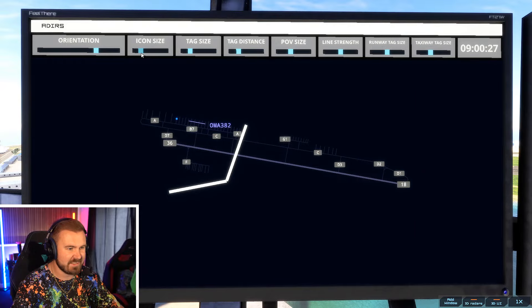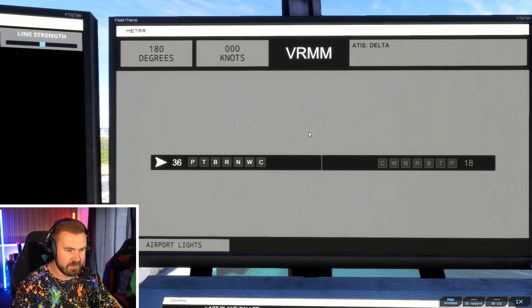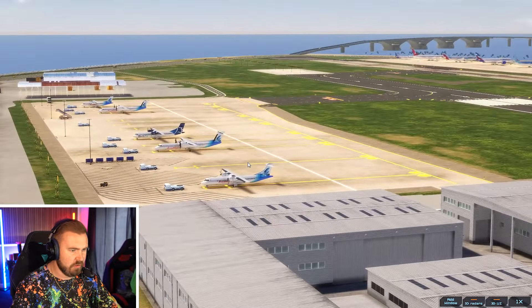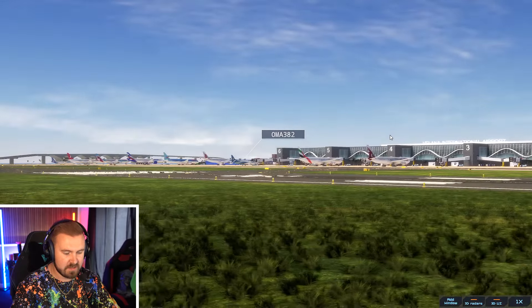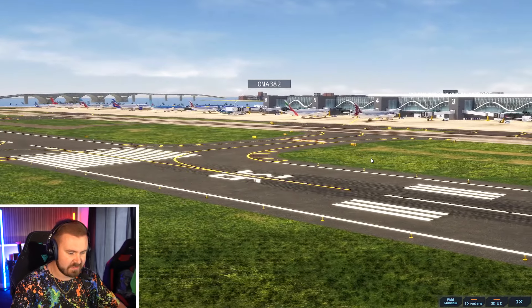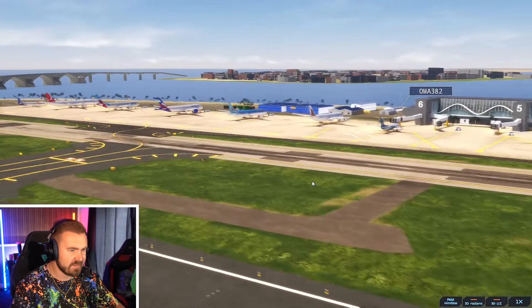Here we are at the wonderful Maldives. Let's sort out the tag sizes and things like this. Arrivals are ready on that one — put the airport lights on because why not. Oman Air Boeing 737 Max 8. So let's have a look at our cameras: F7 up here on top of the tower, F8 looks down this way, we've got F9 — I'm going to raise that camera up a little bit, I'm not quite sure why I've got that facing so low down.